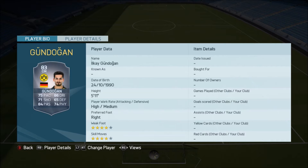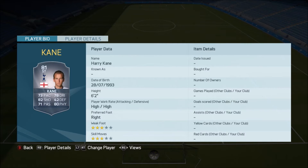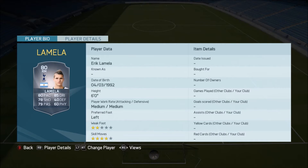We've got Gundogan going up to an 83. Mkhitaryan going up from an 81 to an 83, really nice upgrade there. We've got Payet going up to an 82. We've got Lukaku going up to an 82 as well. Harry Kane going up from a non-rare to a rare 81 rated player. We've got Matip there at an 81. Dybala, one of my favourite players on this game, now an 81 rated player — I'm going to be probably building a team around him pretty soon. We've then got Gabi going up to an 81.